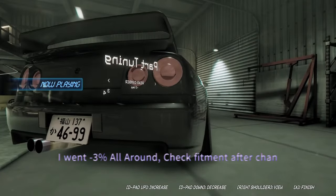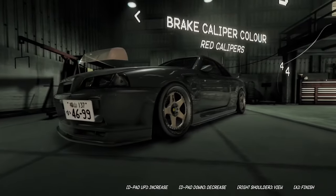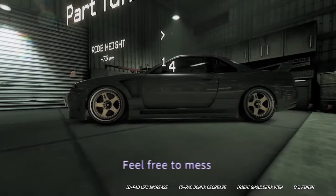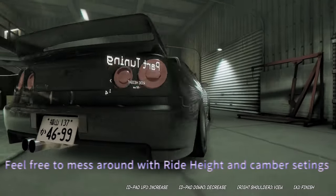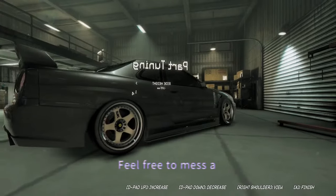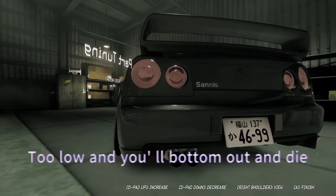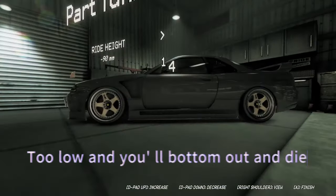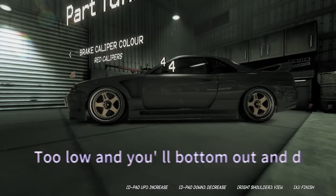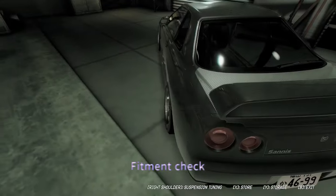I normally run 75 to 115 millimeters ride height somewhere in between that, and I run negative three degrees all around. On this build I actually did change it a little bit after recording to make it more aggressive, but this is a great base tune. Just mess around with the fitment and try to get it as you like it. It's about form and function — if you go too low you will bottom out into the map and get flung into the atmosphere, so never go too low. Quick fitment check — she's looking like a beast.